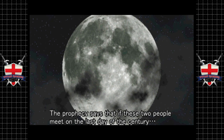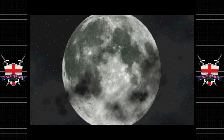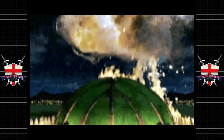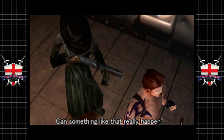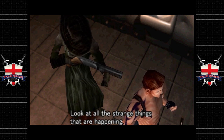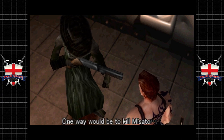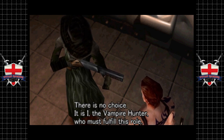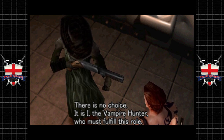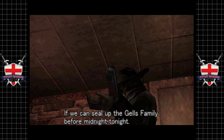The prophecy says that if these two people meet on the last day of the century, the moon covers the sun and the world is forever in darkness. Tonight is that night — the night of the prophecy. Can something like that really happen? Look at all the strange things that are happening. There are only two ways to stop this: one way would be to kill Misato, the other is to prevent Gel from coming back to life. There is no choice.